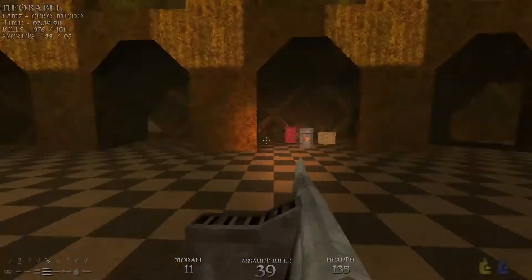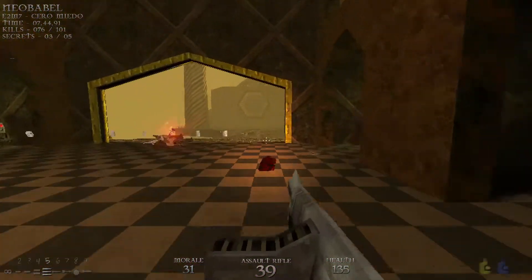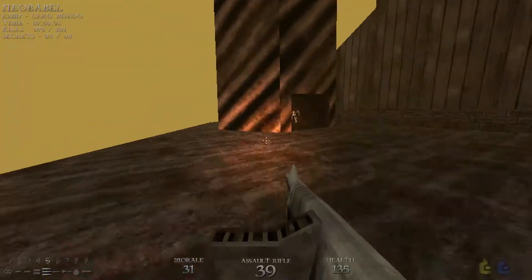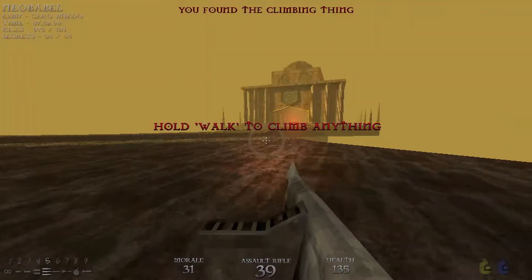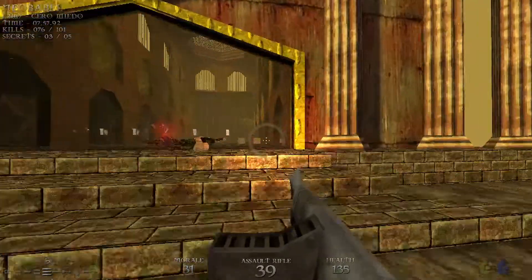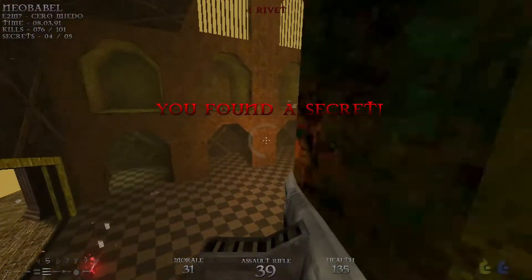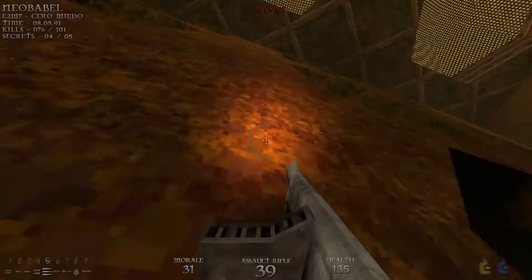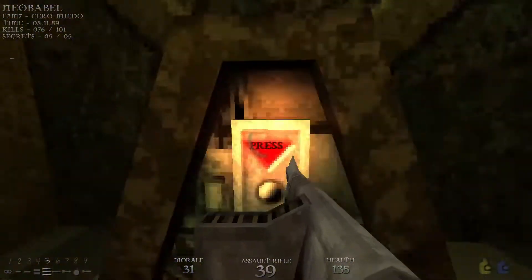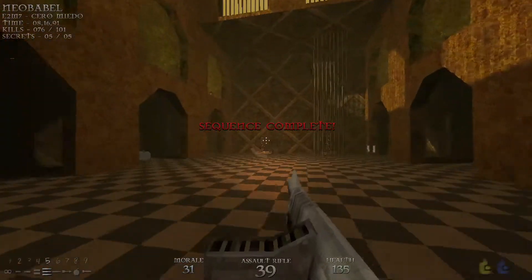Now that we have this place all cleared out, we can grab the final two secrets. We're going to head back and grab the climbing thing, run back into this building, and climb right up here. Secret number four and secret number five is going to be right here. Let's hit both switches here, and that's going to open up these bars right here.